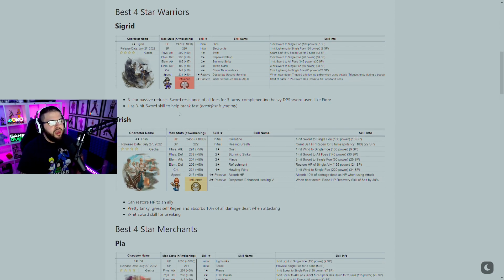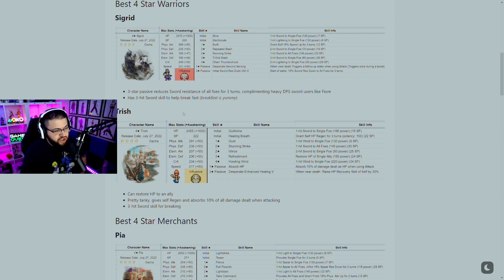The other warrior is Trish. She can restore HP to allies, has regen, and is pretty tanky. She also absorbs 10% of all damage dealt when attacking, so she has life steal on top of giving regen. She also has a three-hit sword ability just like Sigrid for breaking enemies faster.